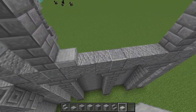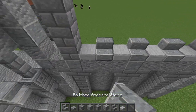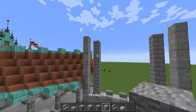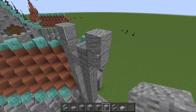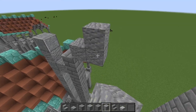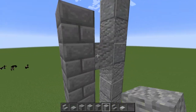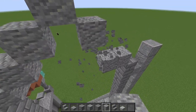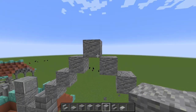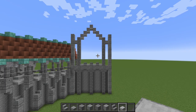We're going to add some decoration — just add a few slabs right here and in between them you can go andesite stairs. To round this off, place an andesite block right there and start creating a diagonal of andesite until we meet in the middle between these two pillars. Do the same thing on the other side, placing that block and diagonaling your way up so they meet right in the middle. Then line it with some smooth stone slabs and we've got our window.